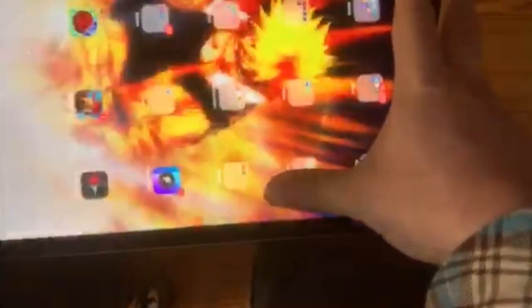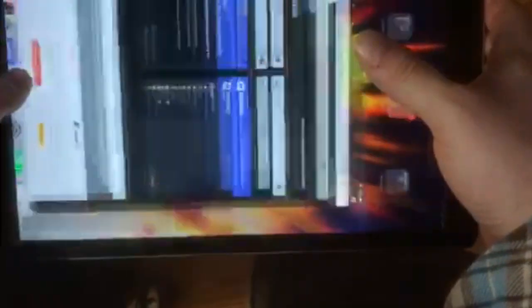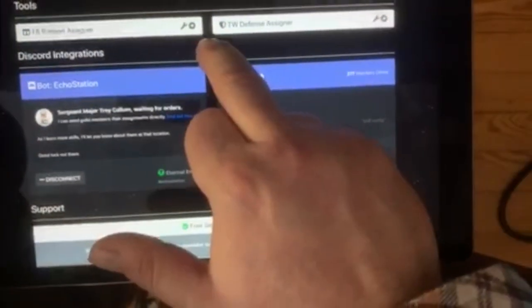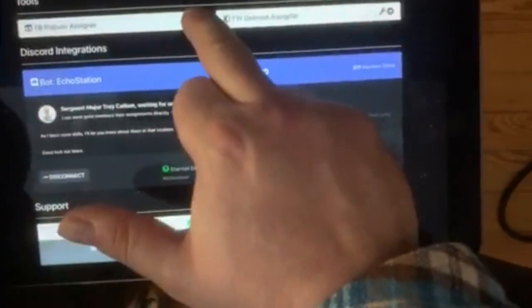Now we go over to the app. Going into Chrome, my web browser. This is the website — EchoBase app. Go to the platoon assigner.